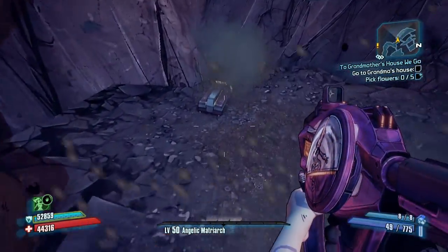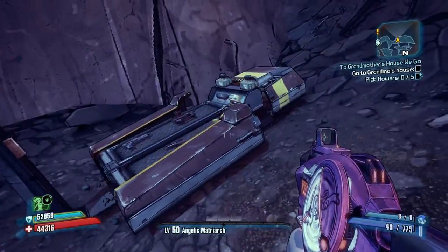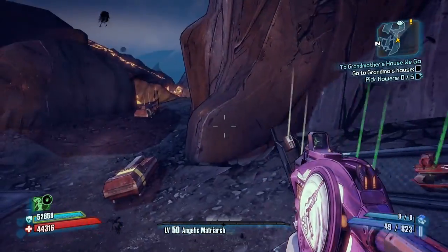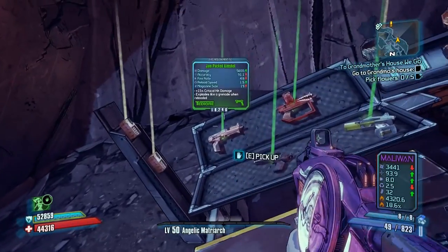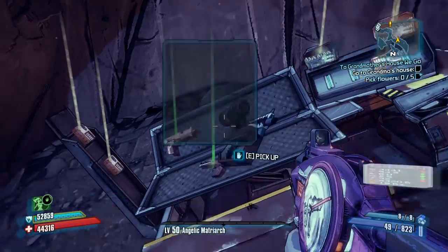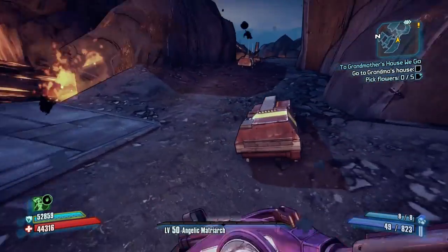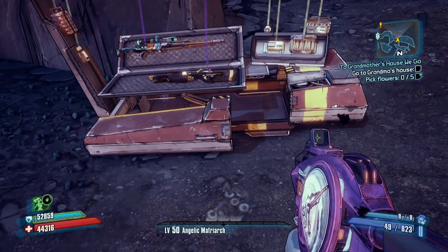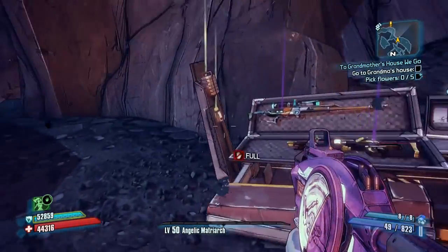Let's crack this one. Apparently one of them has guaranteed purple level gear. Get this ammo - looks like the whole floor is exploding. We'll pick all these up. This is decent money. So this should be guaranteed purple level gear - and it is. There we go.